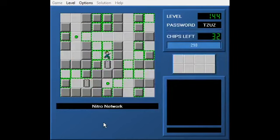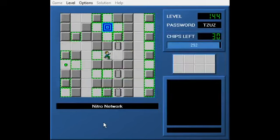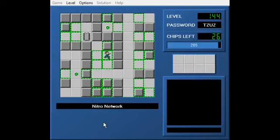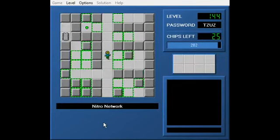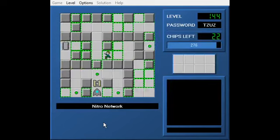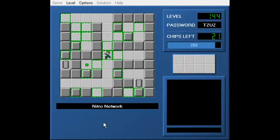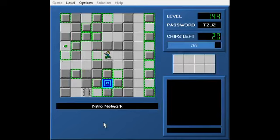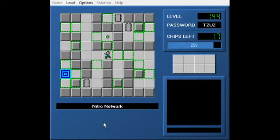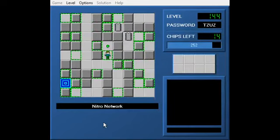Nitro Network uses Toolbox, and it's gotten some comments that people were surprised a narrow layout like this was used for a toggle wall maze. I'm trying to remember the design order of Walls of CCLP3 - I want to say Toolbox was used in the latter half, but before the 100s. I think, I don't remember for sure.